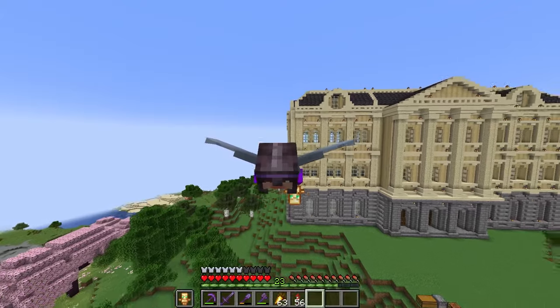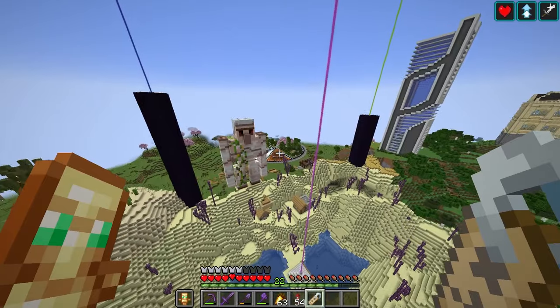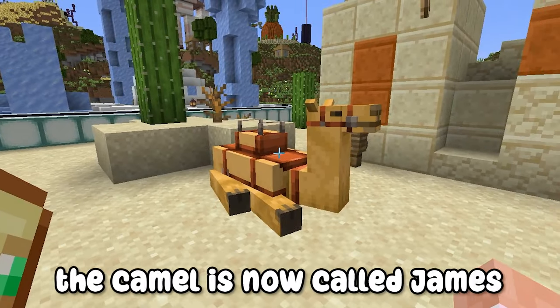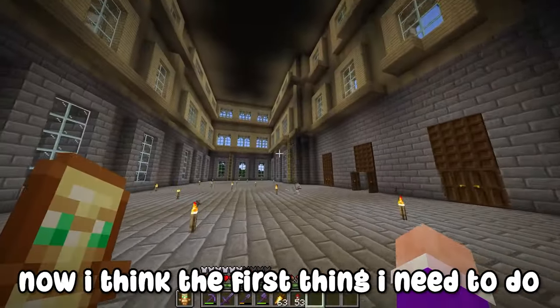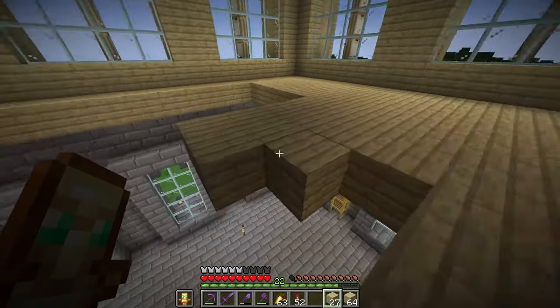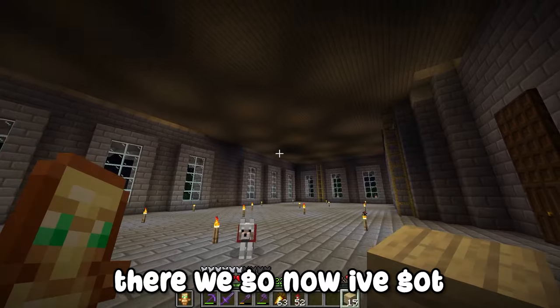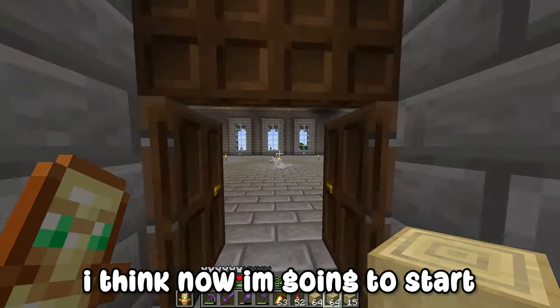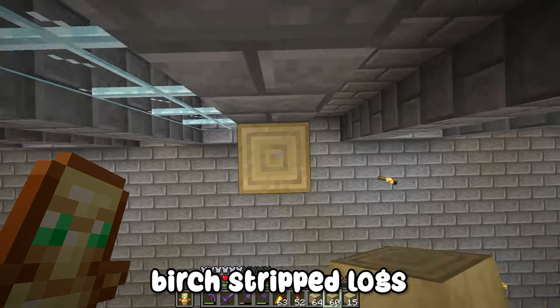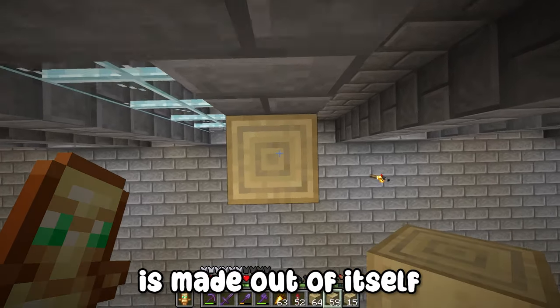I'm quite happy with it — it looks good. Also in the last video I got a comment to call the camel James, so the camel is now called James. Now the first thing I need to do is cover this whole area here to get a roof on the place. There we go — now I've got a roof on it. I'm going to start putting in the beams using the normal birch strip logs, because that's what the building itself is made out of.